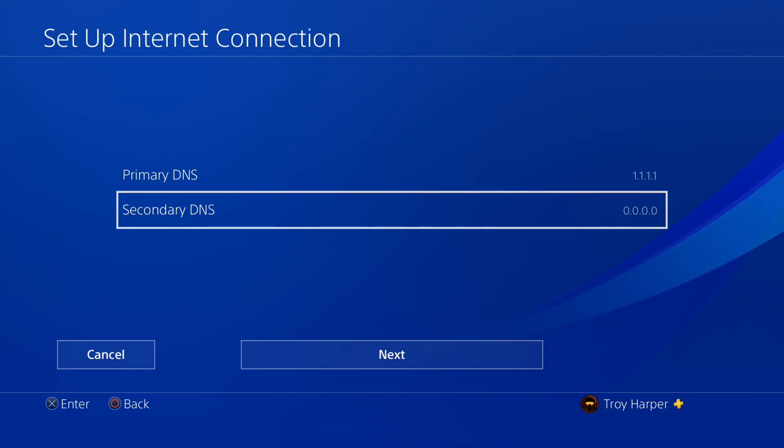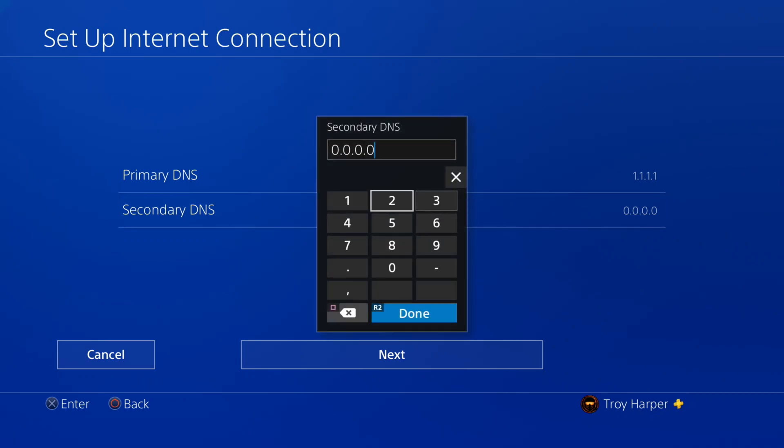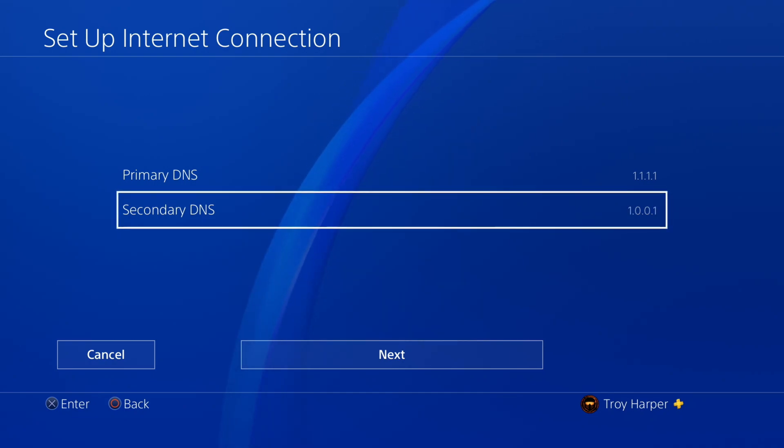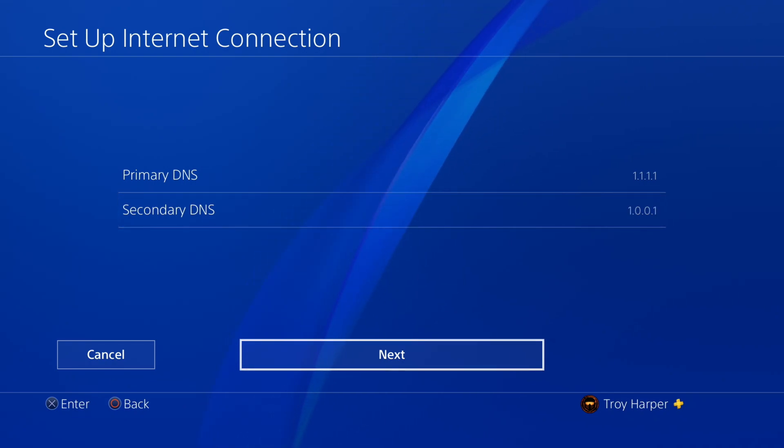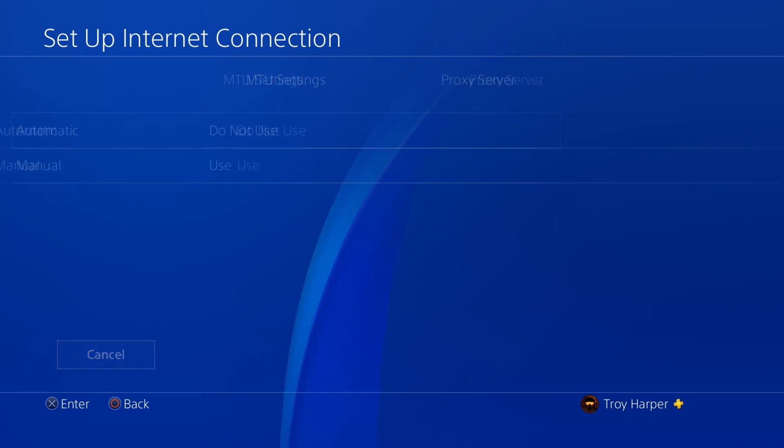Now we will enter our secondary DNS server information. That will be 1.0.0.1. For MTU settings we will select automatic.